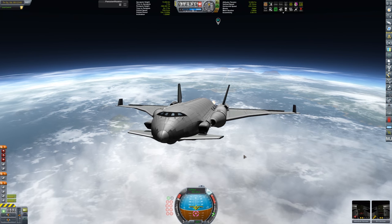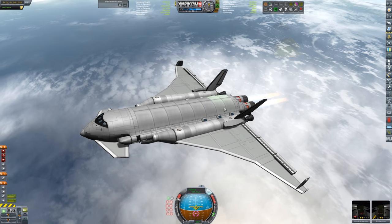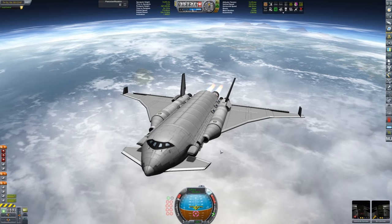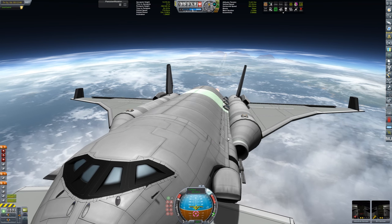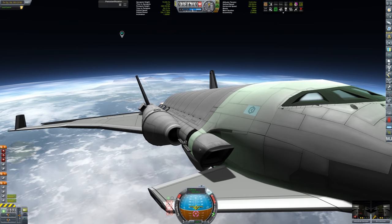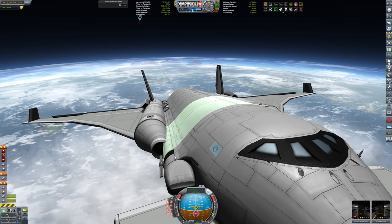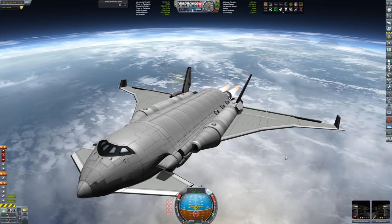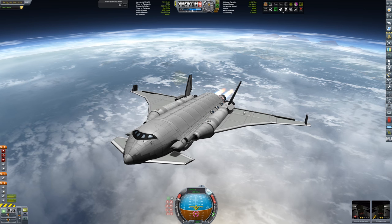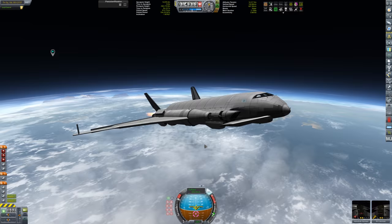Let me give you a tour of some components. These sections here are all cargo bays - the Mark IV space plane system cargo bays actually have these little side tanks built into the sides, so you can hold fuel in there which is kind of nice. You can switch the fuel type to liquid fuel, liquid fuel with oxidizer, or monopropellant. So you have some flexibility there as well.